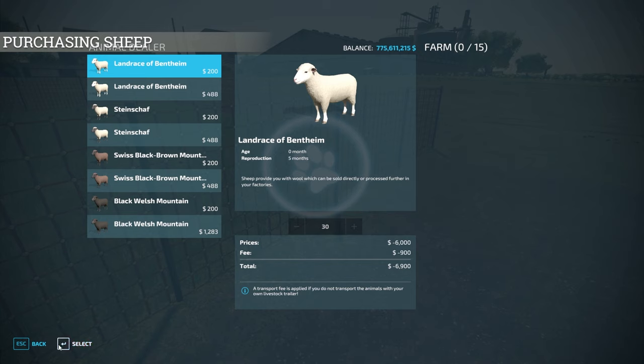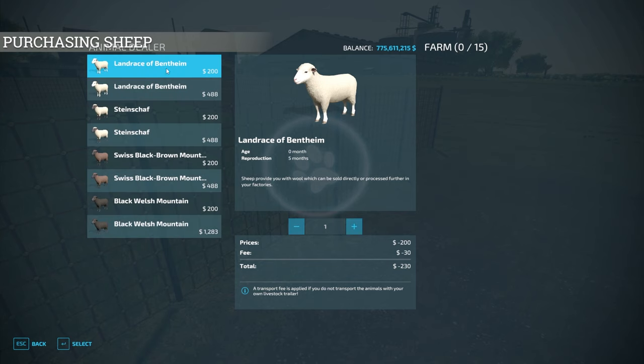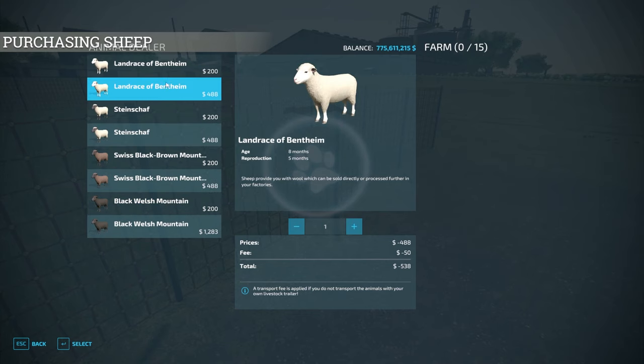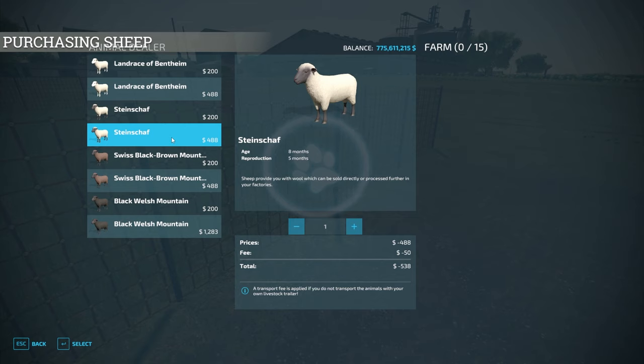Now you do have transport fees. If we go down to just one sheep, you can see the transport fee is only $30 — much more reasonable than it was in FS19, which I think is fantastic. Another thing to note when purchasing sheep: we have four different breeds, but if you look at their stats, all the features are the same. As far as I can tell there is no production difference between any of the breeds — they should all produce fairly similarly. We just have different names for them.